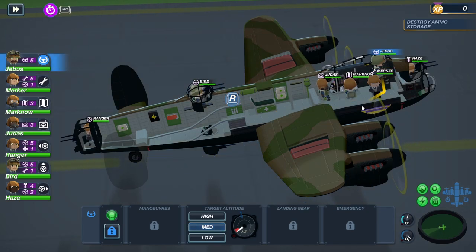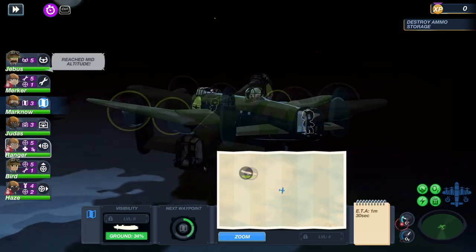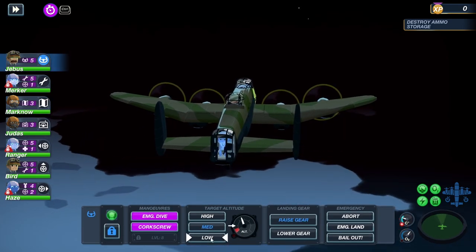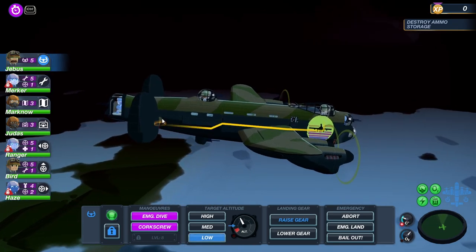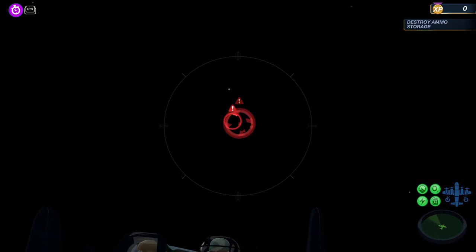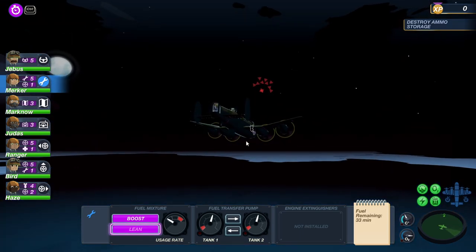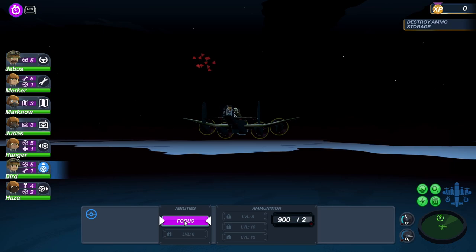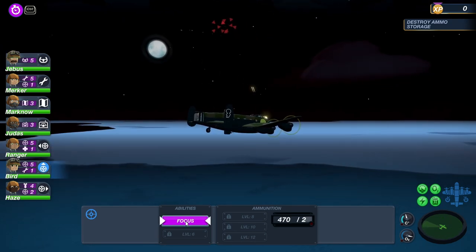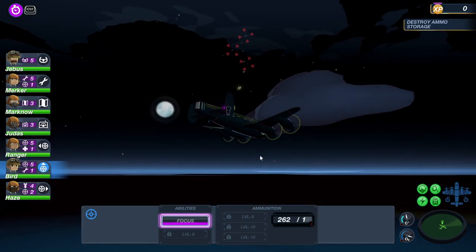Alright, let's take off and see how we go. Let's see if Marknow can manage to keep navigating at medium altitude. That's not looking good — Mirko, Ranger and Hayes are all getting cold at this altitude. So we'll drop back down; we need to get them some more winter clothes to do medium altitude stuff. And we've got fighters. Here they come — didn't put boost on Bird, although they're already going evasive. That wasn't a very determined attempt by them.